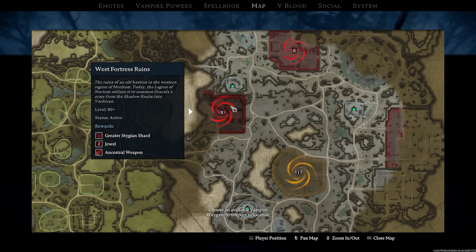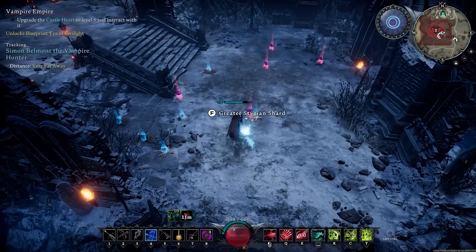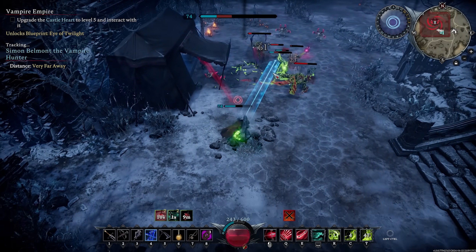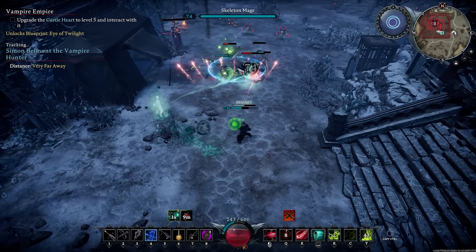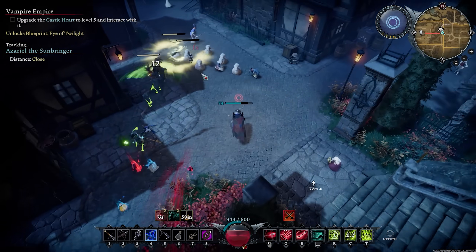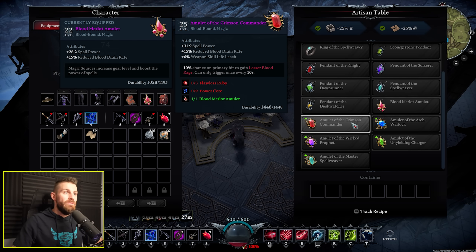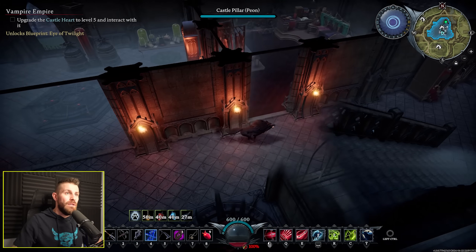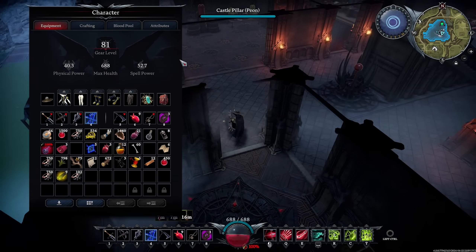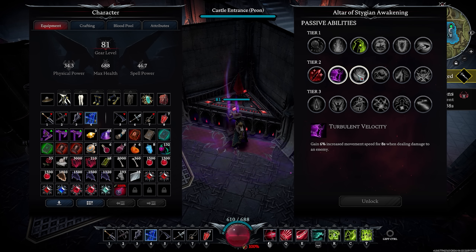At level 74 I decided to try my luck with a major rift incursion. The mobs and bosses were level 84, so I really struggled — you do massively reduced damage to mobs higher level than you. I did manage to clear one but realised it wasn't worth doing until I was at an appropriate item level. Next I killed more bosses and spent time grinding the souls of Brighthaven for gold jewellery and schematics to unlock a full set of level 8 gear. At level 81 I was appropriately geared for major incursions, so I spent an hour grinding out Greater Stygian Shards and upgrading my passives for some really nice bonuses.